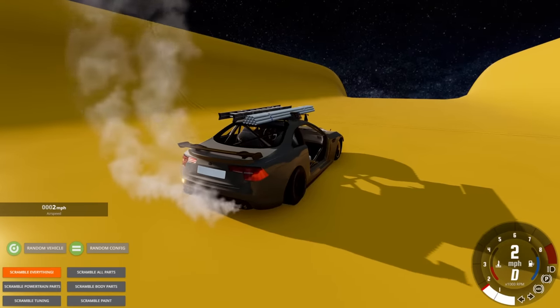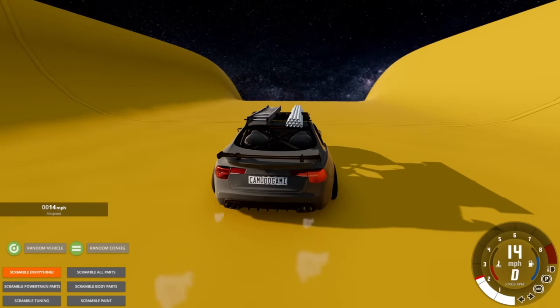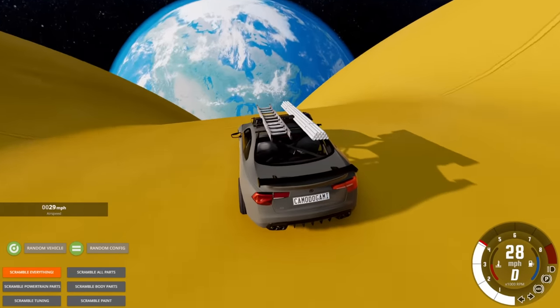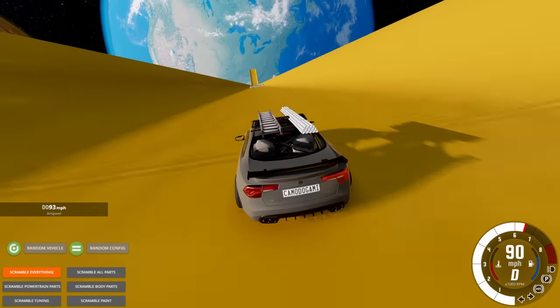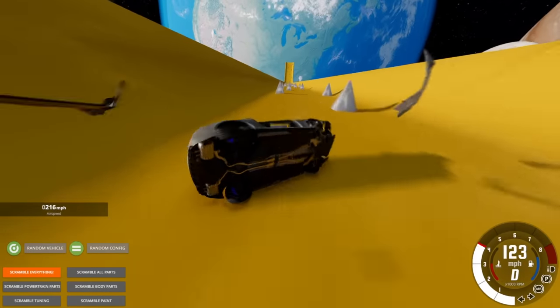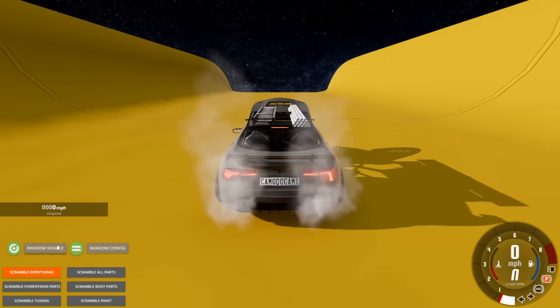A lot of people wanted to see random parts, but I don't think I'll do a full episode of it — there are just too many unique vehicles I want to try. This thing is incredibly slow. It doesn't matter though, we've got gravity on our side. We just need something that'll maneuver through the spikes. That was not impressive at all — let's do random vehicle again.